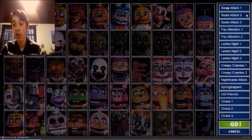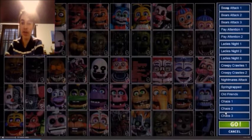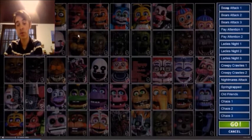Here are the challenges: Bears Attack one, two, and three; Pay Attention one and two; Ladies Night one, two, and three; Creepy Crawlies one and two; Nightmares Attack; Springtrapped; Old Friends; and Chaos one, two, and three. What's interesting about these challenges is that there is no fifty-twenty mode challenge, so you may just have to end up adding them all to twenty and go from there, or Scott might add one somewhere.